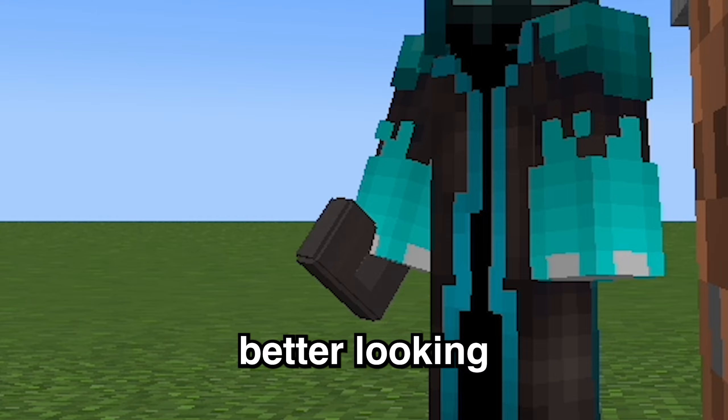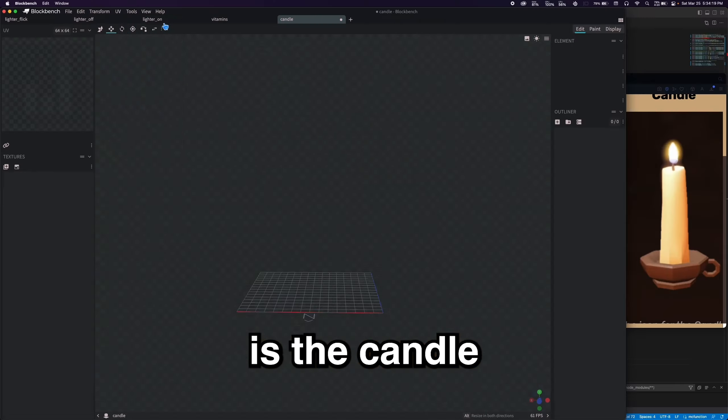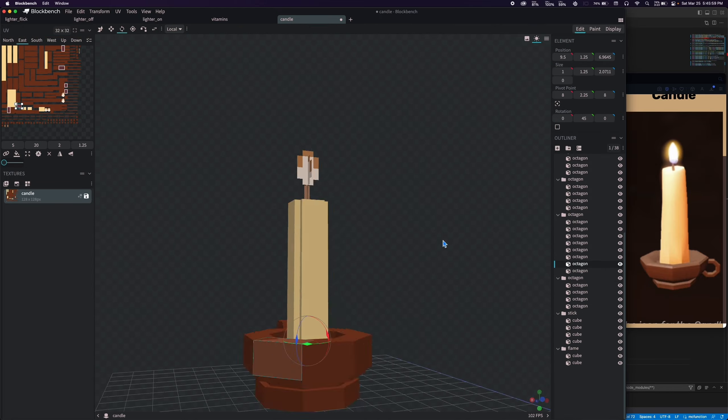Setting attack speed to a large negative number also made it so that there is now instant swapping between items. It's not optimal, but it's realistic to how you do it in third person. That is a lot better looking — I like that.